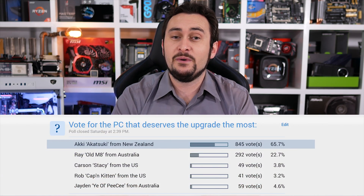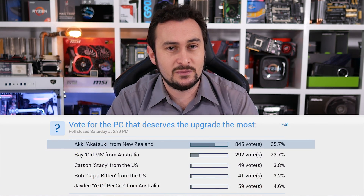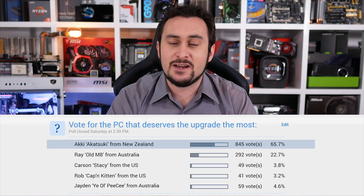Welcome to episode 4 of Upgrade My PC Please. If you missed any of the previous episodes explaining what the series is all about, be sure to check those out — I'll provide links in the video description. On last week's episode we had five Core i5 PCs all in need of various upgrades, and you the viewers voted Akis Akatsuki the most worthy of receiving the proposed upgrades. Therefore we now have our first New Zealand-based winner.